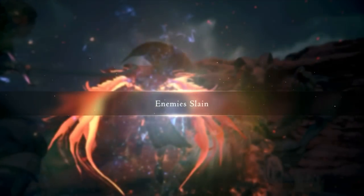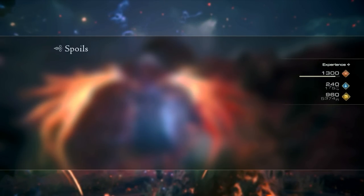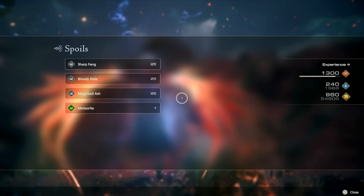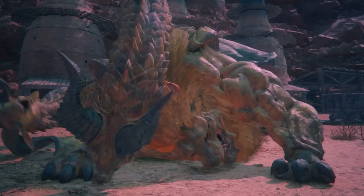Once the chimera is done, you're going to get the enemy slain screen showing a total experience of 1,300, 240 AP (ability points), and 960 Gil. You don't get anything crazy from this besides some basic crafting items, but it's not too bad of a fight.